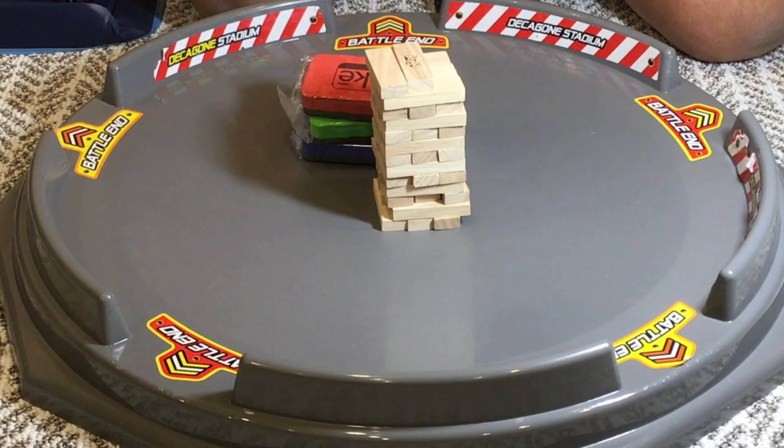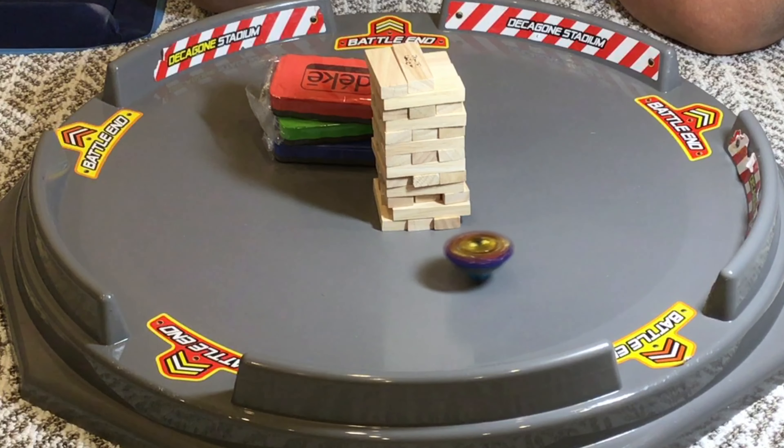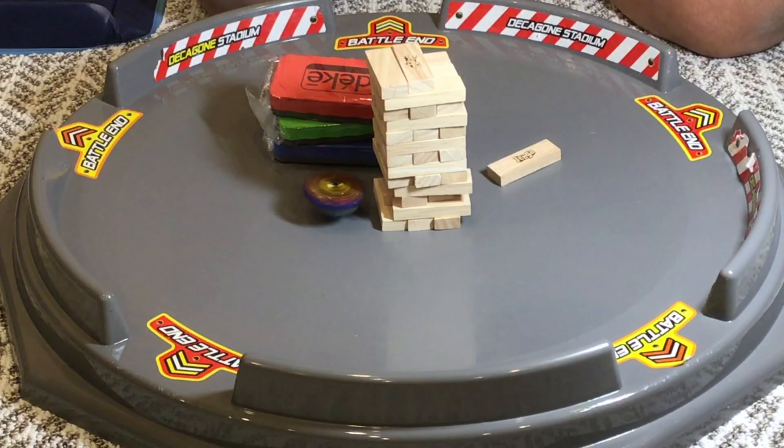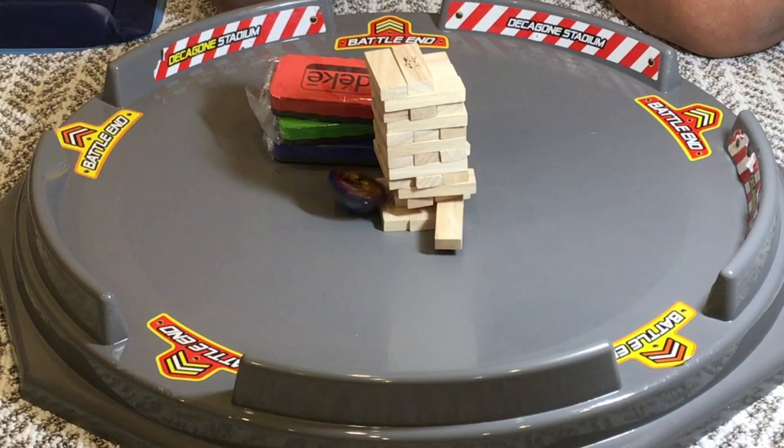The final player in the Jenga game is Xeno Excalius, then we go back to Achilles. Now the Beyblades have a huge opening. Another block is down. The blocks keep going down. Now if the blocks don't go completely out, I will not be taking the blocks out.